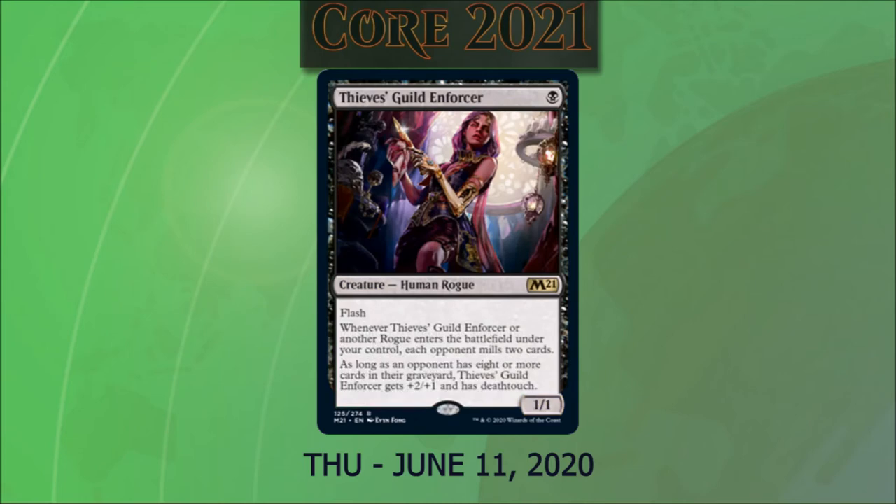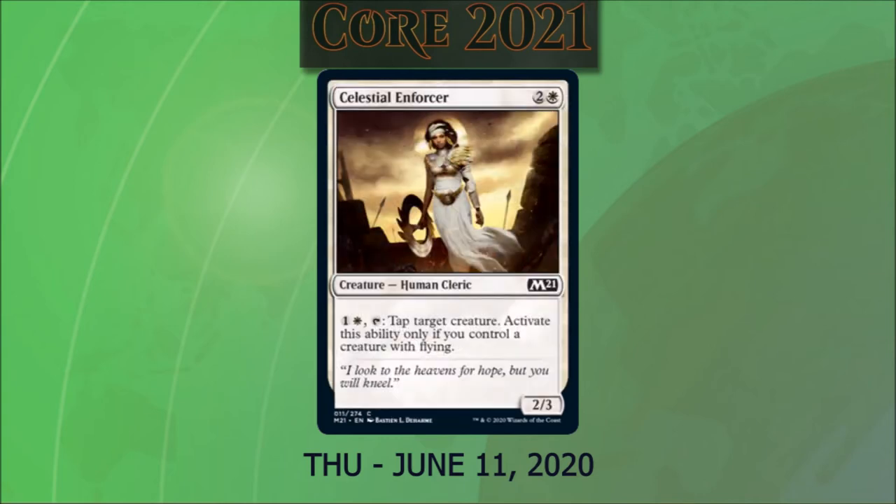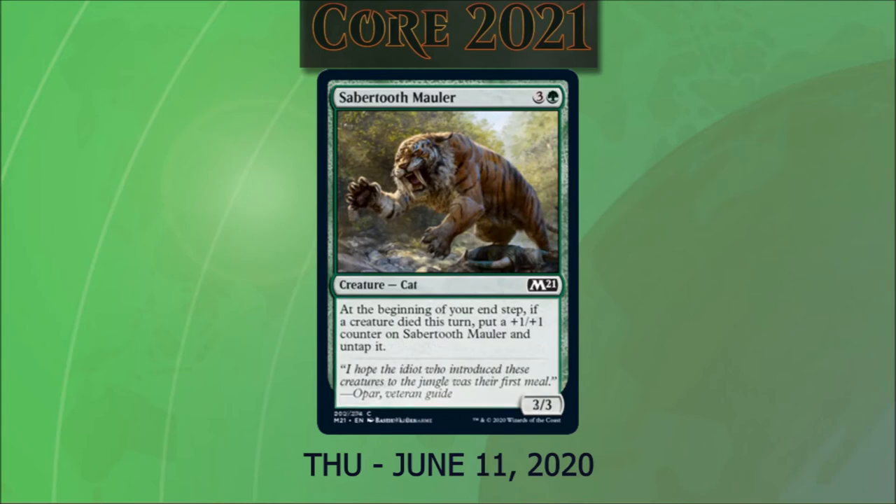Thieves' Guild Enforcer costs one black. It's a 1/1 human rogue with flash. Whenever it or another rogue enters the battlefield under our control, each opponent mills two cards. As long as an opponent has eight or more cards in their graveyard, this Enforcer gets +2/+1 and deathtouch. Celestial Enforcer costs two and a white. It's a 2/3 human cleric. We can pay one white and tap it to tap target creature — only activatable if we control a creature with flying. Sabertooth Mauler costs three and a green. It's a 3/3 cat. At the beginning of our end step, if a creature died this turn, we put a +1/+1 counter on Sabertooth Mauler and untap it. Really feeling that Johnny deck energy.